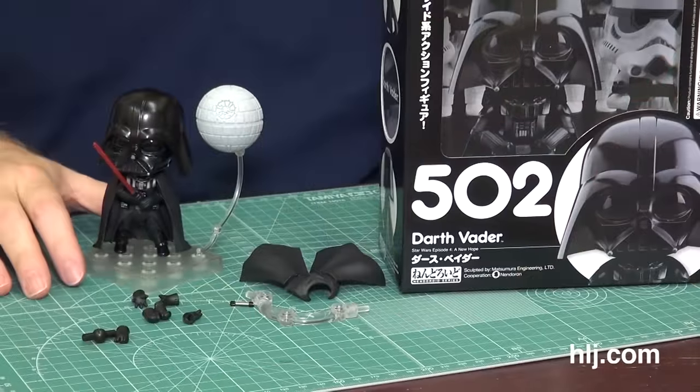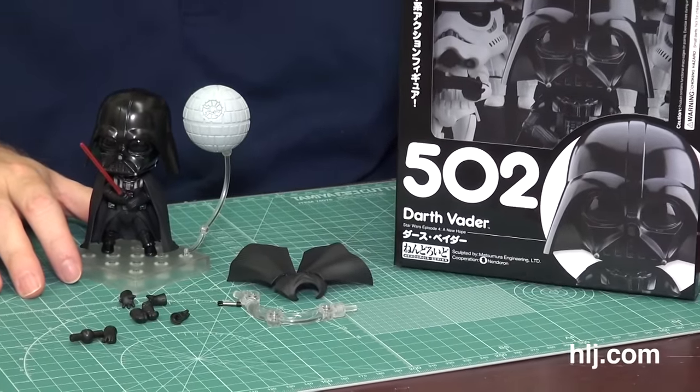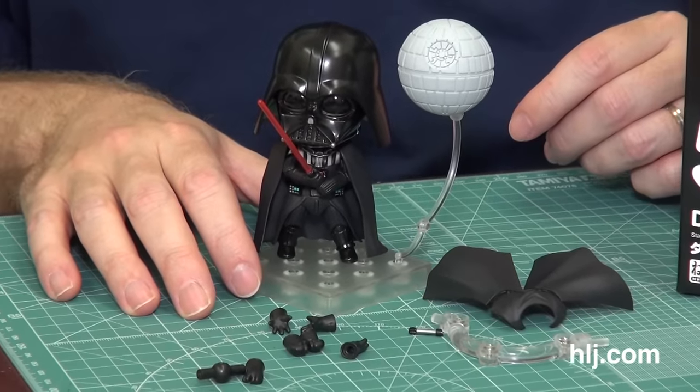We do have these Nendroids — let's talk about them. The Nendroids came out. No Episode 7 stuff, but we do have the classics: Stormtrooper and Darth Vader. Here we have the Good Smile Company 502 Darth Vader Nendroid. Nendroids have been popular for a while and now they're getting into Star Wars.